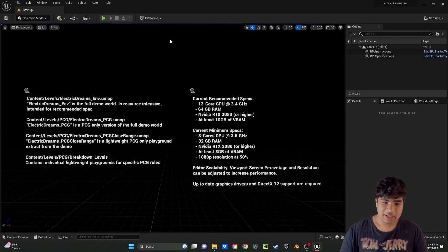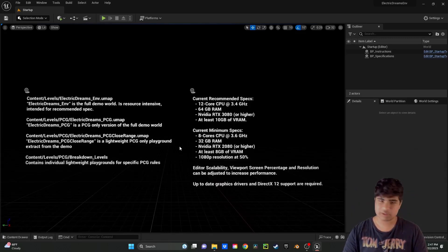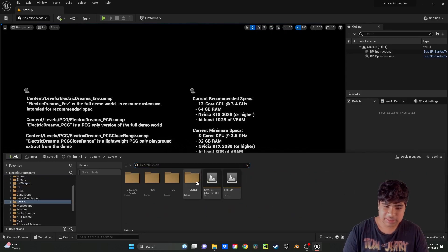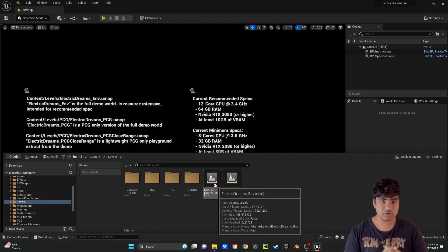Alright, here we are inside the editor. The second you open up the Electric Dreams environment project, you'll be greeted with this beautiful view. The first thing we want to do is hit Control+Space, or you could hit the button down here, but Control+Space is easier to open the Content Drawer. From there, inside Levels, you could check out the Electric Dreams Environment level. I highly recommend it because Epic Games has put together this beautiful environment.